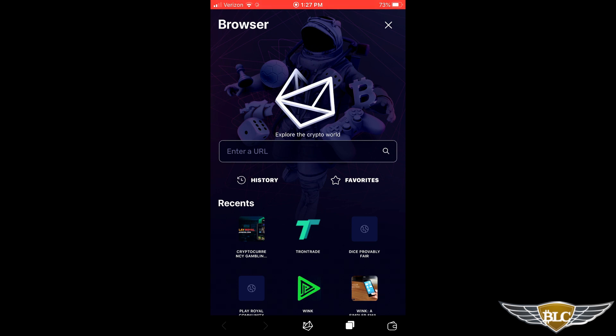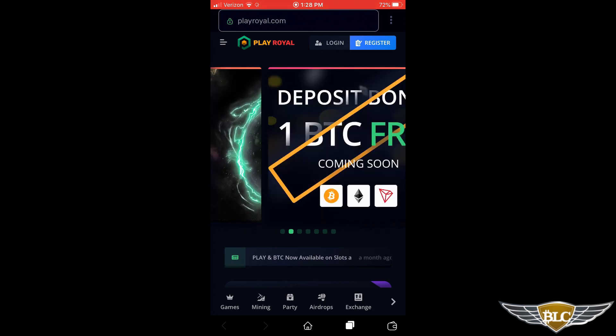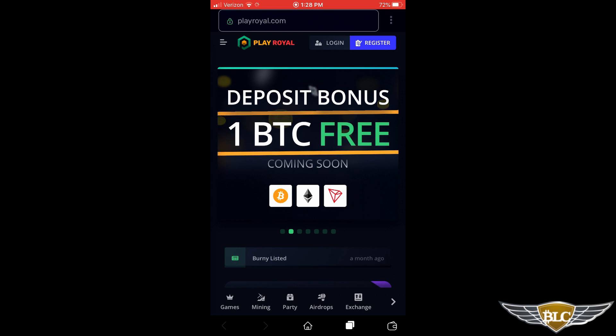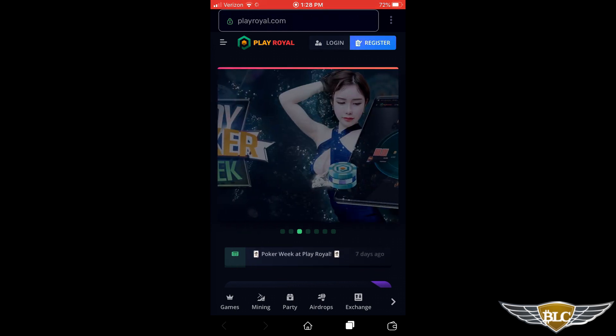It's really user-friendly and easy to connect your wallet to the gaming platform using the mobile Tron Wallet. I'm going to click the PlayRoyal icon I already have in my recents to open the site in the browser. This brings us to the initial homepage of PlayRoyal. At the top you'll have clickable action items in rotating images, along with scrolling text announcements underneath. From here you can use the bright blue button in the upper right-hand corner to register your PlayRoyal account.